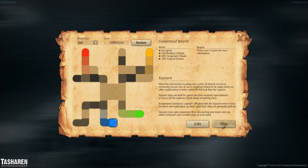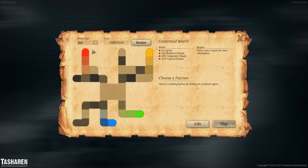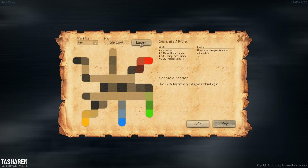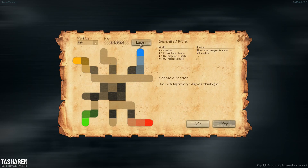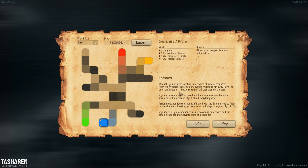Each faction has its own thing. Wow, that's a huge map — we'll do a small one for now. This looks like a fun map. We could just randomize it. This one looks kind of neat, it's like an upside-down guy dancing maybe. Let's give it a shot.